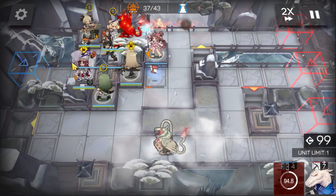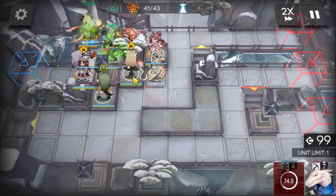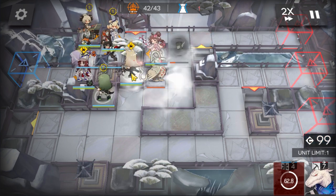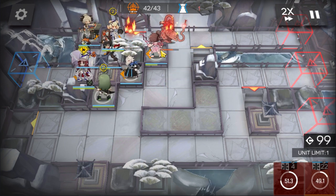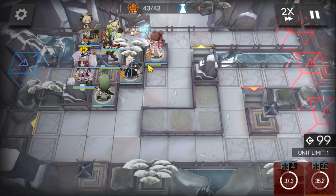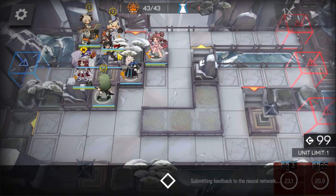And also the death spawn from the fat bird — I forgot the names. After that fat bird is the last remaining enemy, you can retreat Breeze and deploy the sniper again to deal with its death spawn. If you want to, you can also retreat Ifrit so you can wait for Aya's skill to get ready the third time. That was pretty easy to deal with the last death spawn.